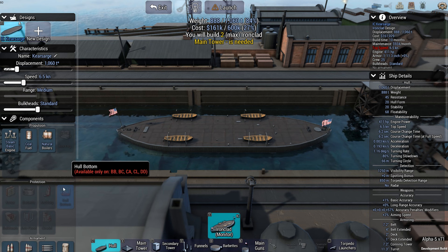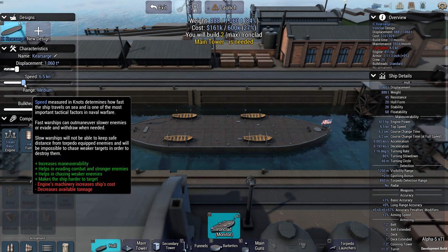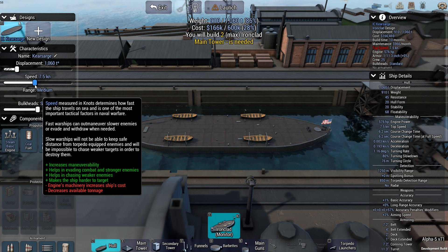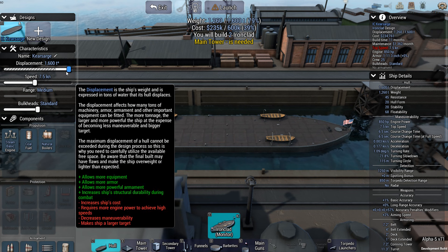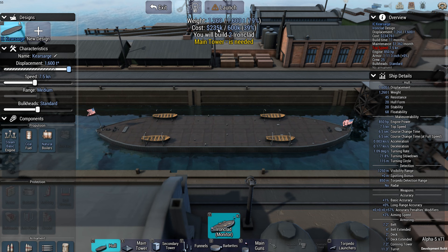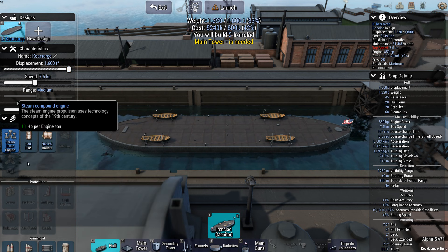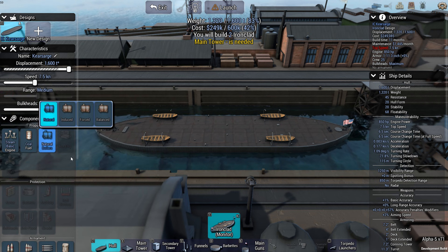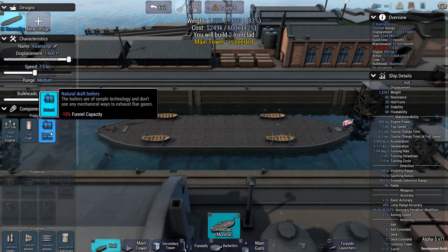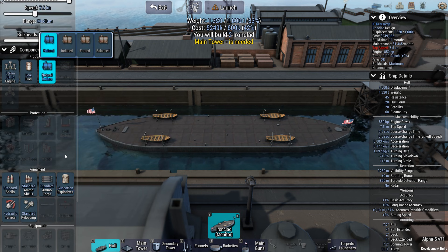There's not a whole lot I can upgrade about this ship. It has a full speed of 6.5 knots — blisteringly quick. I can displace a maximum of 1,600 tons, although that takes up a fair amount of my budget already. I'm locked into medium range, steam engines, coal, and natural boilers. Let's go for maximum bulkheads. None of the armor, barbettes, anti-torpedoes, hull bottom, flooding, or citadels can be adjusted.